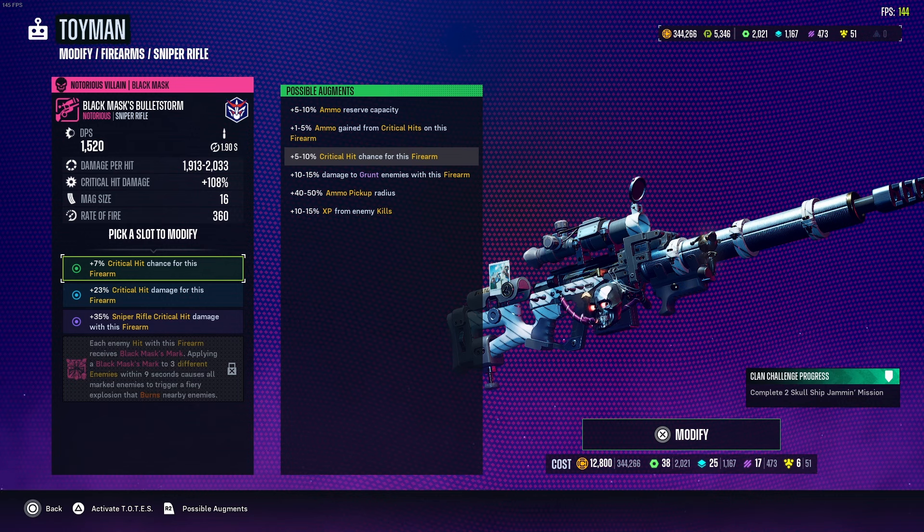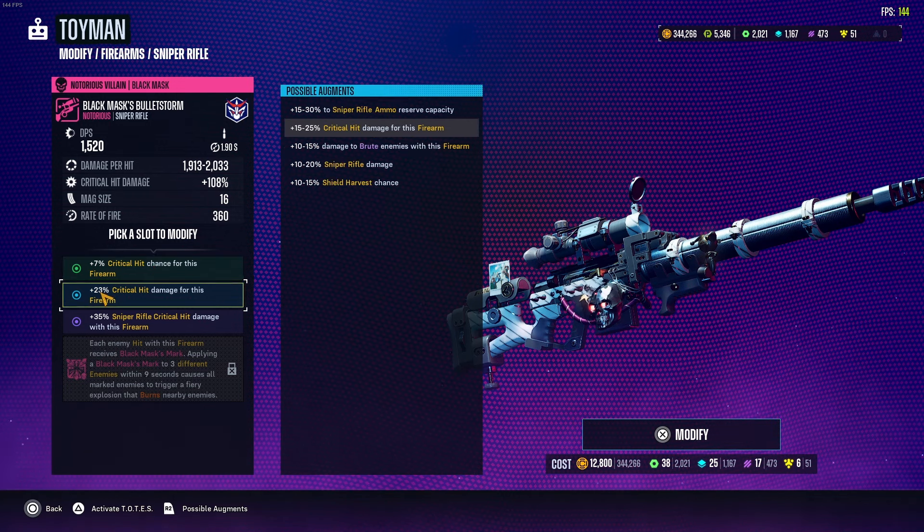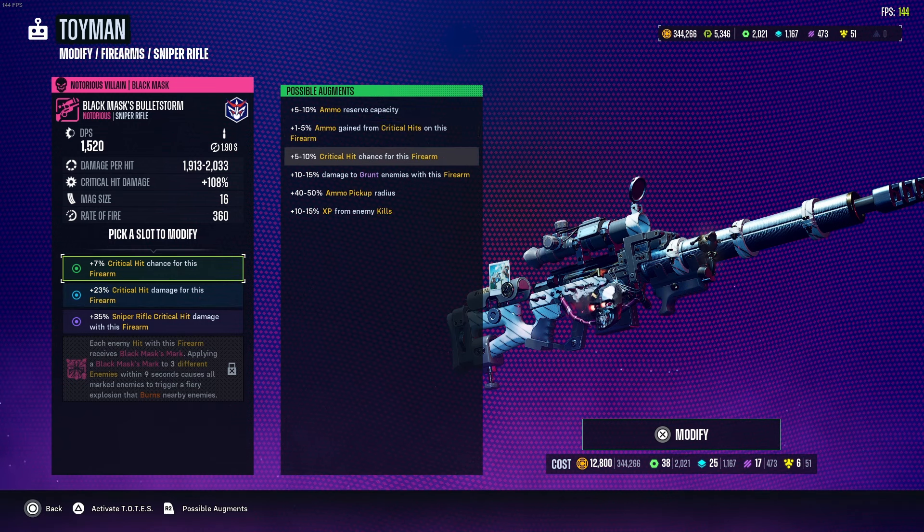One cool thing with Toyman is you can modify specific augment slots. If you press R2 on controller, under 'Possible Augments' you can actually see what augments it can change to, and it shows you the percentage — the max and the minimum. You always want to get the max. For the green augment I want critical hit chance; I'm at 7% and the max is 10%. One way is the cheaper route — just hold X to modify and it will give you three random options from any of the six possible augments, each with a randomly rolled percentage.